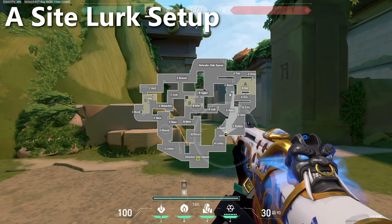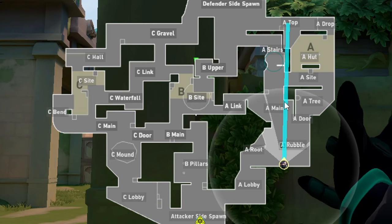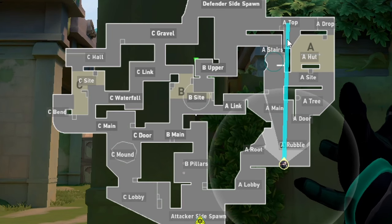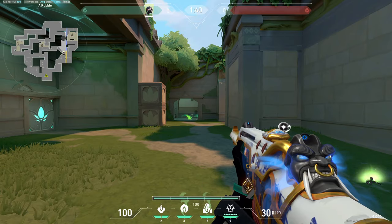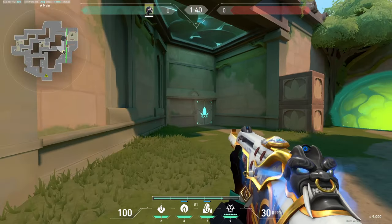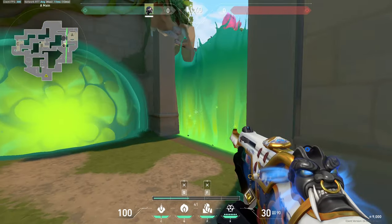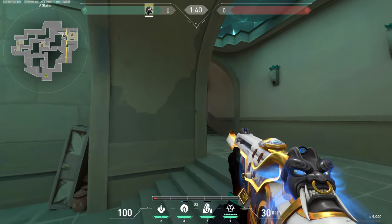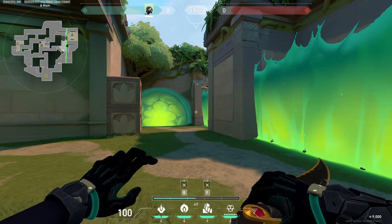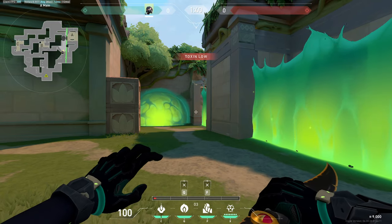If you're using the orb at stairs, an alternative lurk wall you can throw is to aim your wall so it cuts off main from A site like this. With both smokes up you only have to worry about clearing the left side, then walk up, drop your orb, and continue to fight through spawn. The idea behind this lurk setup is similar to the way you'd lurk up U-Haul on Bind.